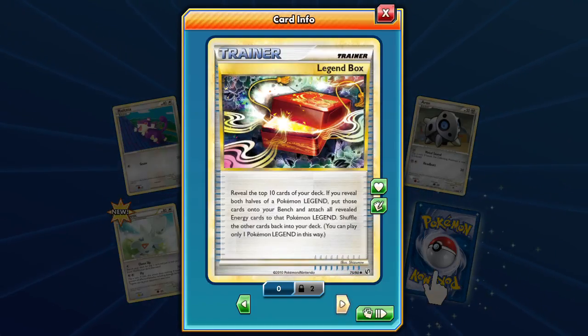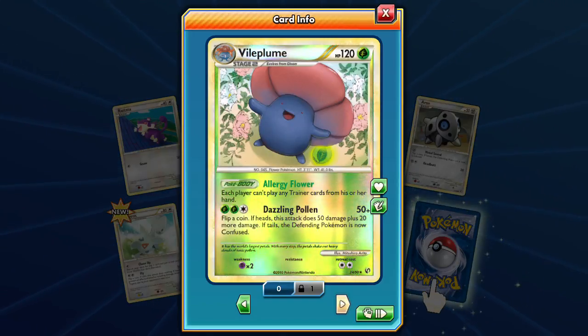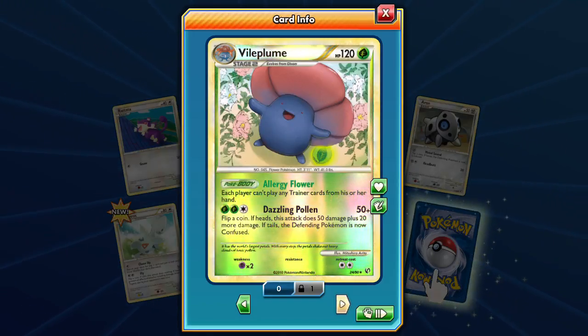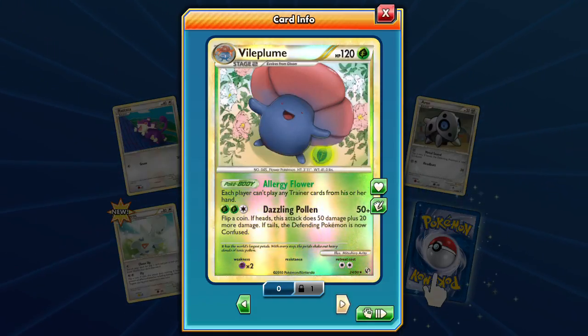We got a Defender and a Legend Box — we got to get those legendaries. Allergy Flower: each player can't play any trainer card from their hand. Vileplume has always had some allergies — it's just how it happens.